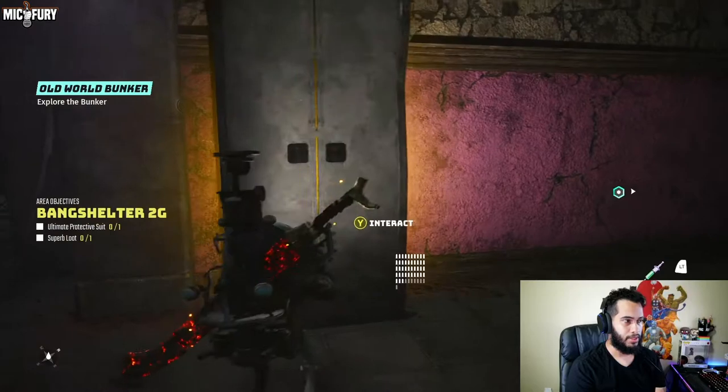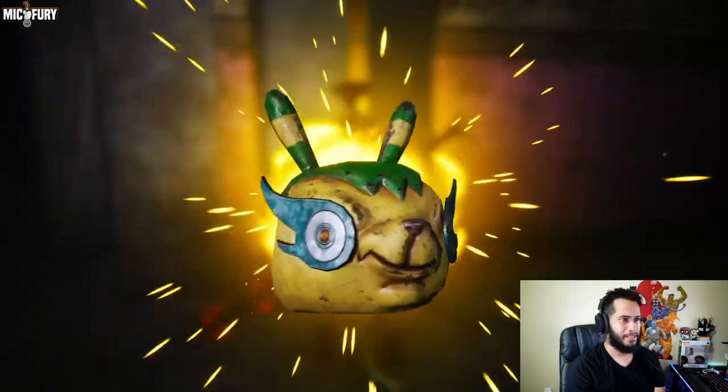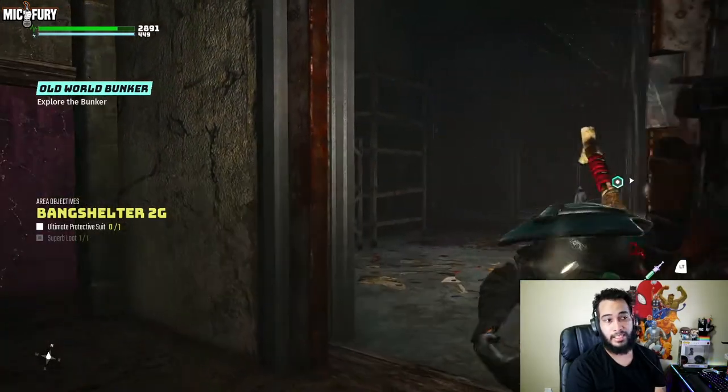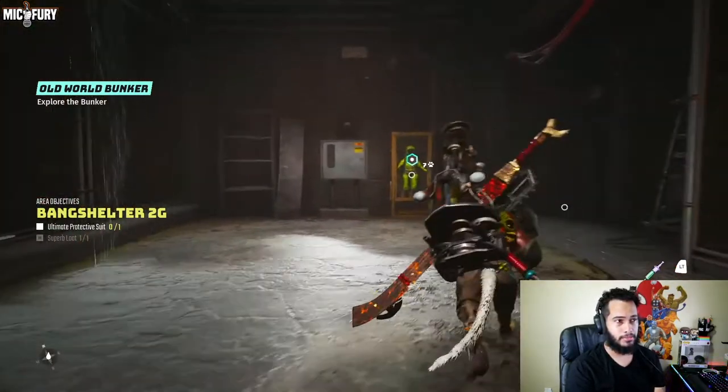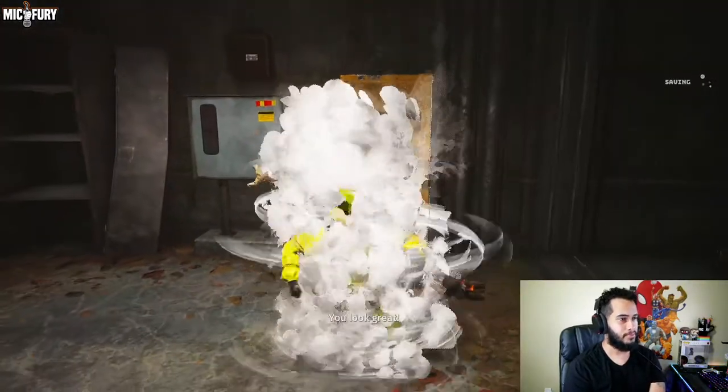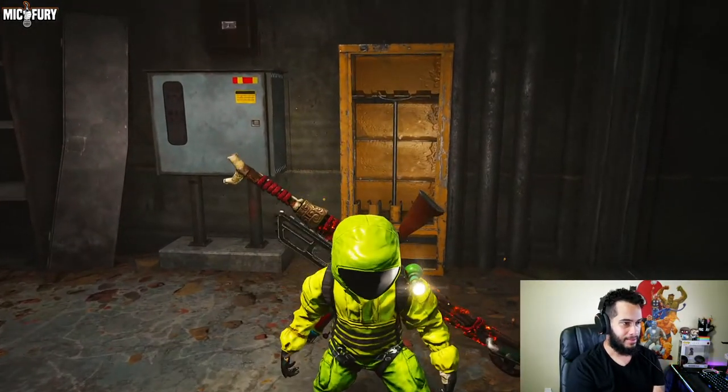All righty then. Once you get there, you guys already know — loot everything. This one only has one chest. You might need the crowbar too. And there you guys have it — there we go. You look great, you look great!